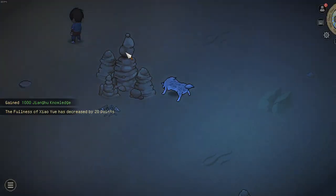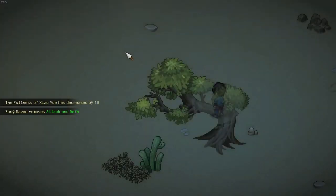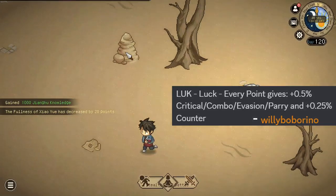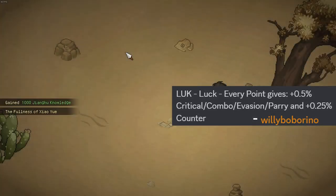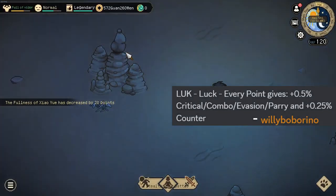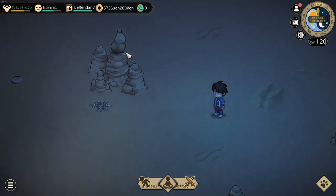Now what exactly does plus one luck offer? It offers 0.5% crit chance, combo chance, evasion chance, parry chance, and 0.25% counter chance.